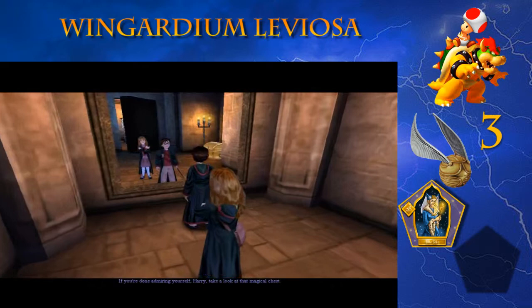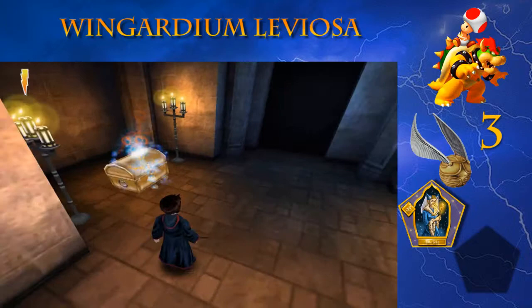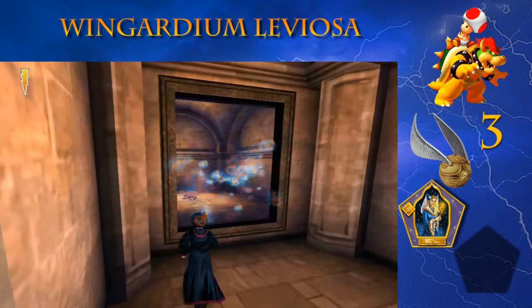So when you're done admiring yourself, Harry - I don't know why he's just staring at the wall. It's not that exciting. Or the mirror, rather. Funnily enough, you can't actually use Alohomora on that mirror and open up a secret behind it. I think you can, anyway. You can go - yeah, this mirror.